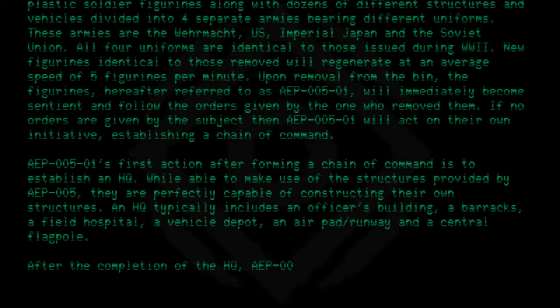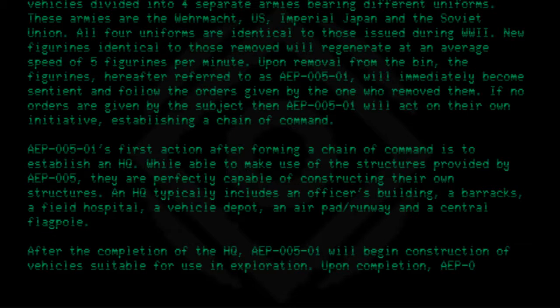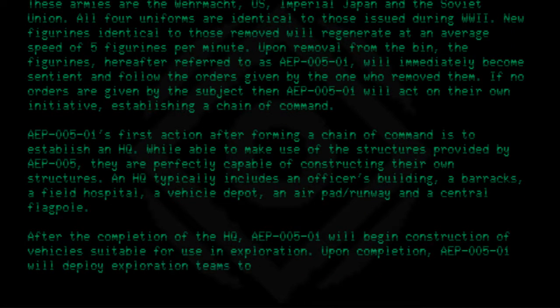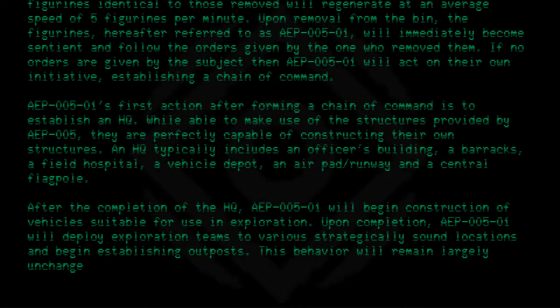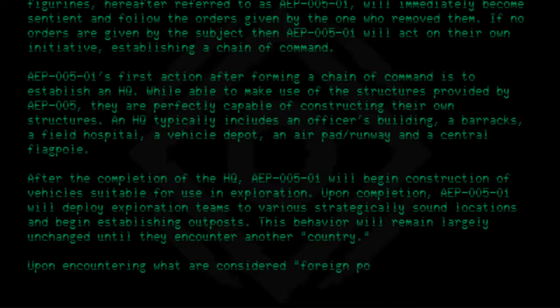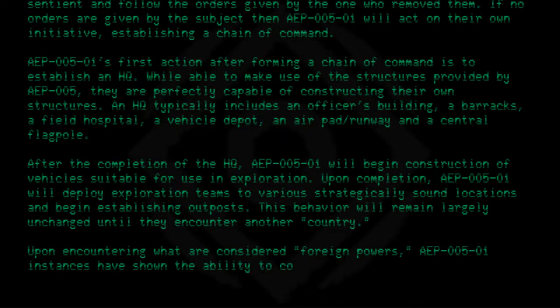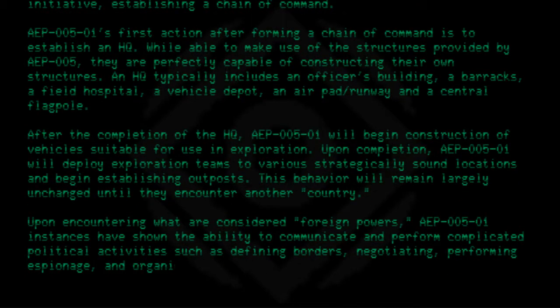After the completion of the HQ, AEP-005-01 will begin construction of vehicles suitable for use in exploration. Upon completion, AEP-005-01 will deploy exploration teams to various strategically sound locations and begin establishing outposts. This behavior will remain largely unchanged until they encounter another country. Upon encountering foreign powers, AEP-005-01 instances have shown the ability to communicate and perform complicated political activities, such as defining borders, negotiating, performing espionage, and organizing joint exercises.